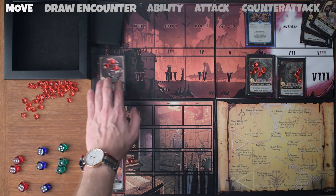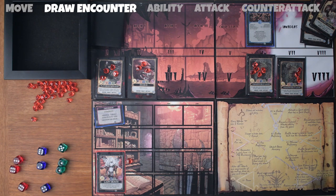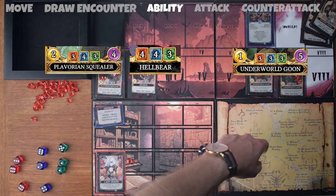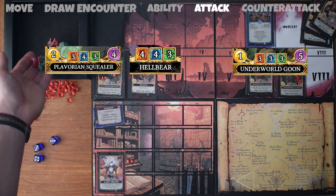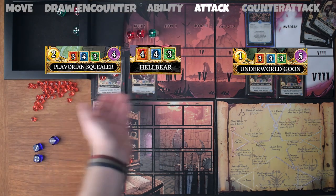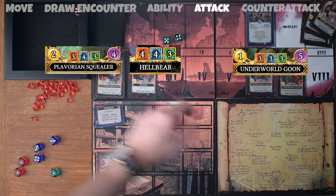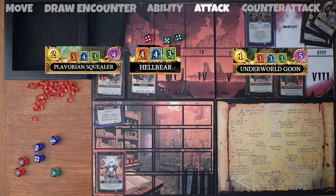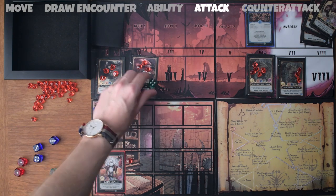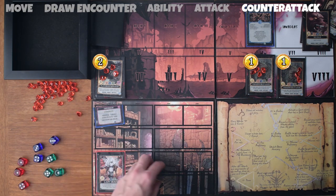The underworld goons are each going to deal me one point of damage, and the hellbear is going to deal me two. For the next turn, I move everything down one and draw our next encounter — a Plavorian Squealer with essence four, power two, resistances fire three, shadow four, and ethereal three. We can use our ability this turn, but I don't have enough essence to pay for it. I take three fire and three ethereal dice. Roll: two ones on fire and a one on ethereal — not going to beat any resistances. But I've got a four and a five in ethereal that will beat all the resistances, and a four in fire able to deal damage to the hellbear, the squealer, and the underworld goons. I'm going to use all three damage to deal to the hellbear and put them into oblivion. I've got four essence left, then for the counterattack I take two from the squealer and one from each underworld goon — and that's actually me losing the game.